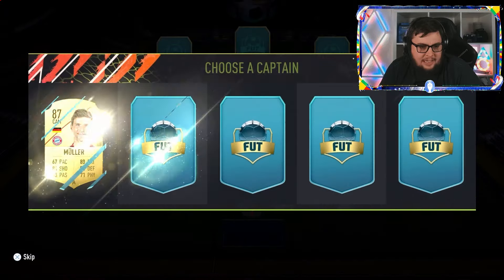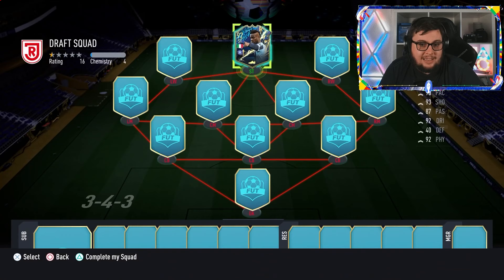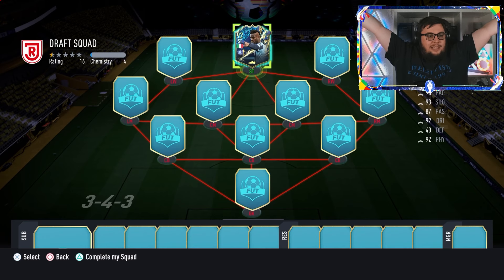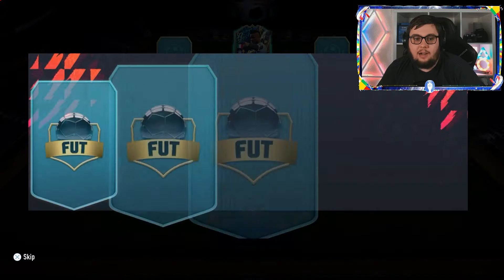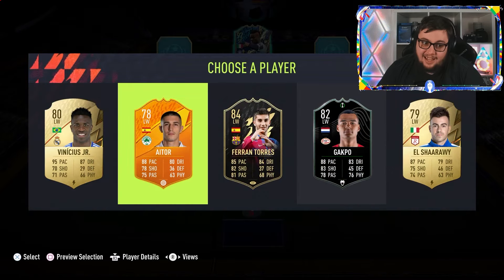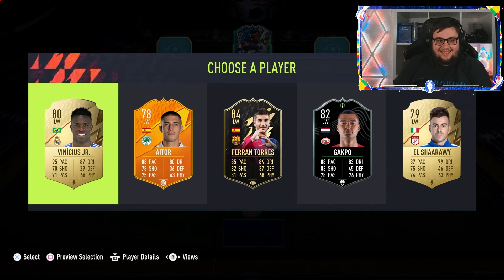The last time we did a 3-4-3 it was okay. We're going to start with a set of dead captains — we'll go with Balotelli. The lines are back! This means you can put CDMs at centre-back and left forwards at striker. We'll start with the wingers. We'll go with Ferran Torres. And Vinicius — 80 rated Vinicius Jr — right wing.